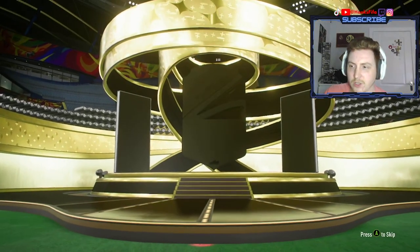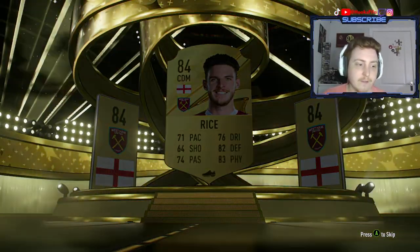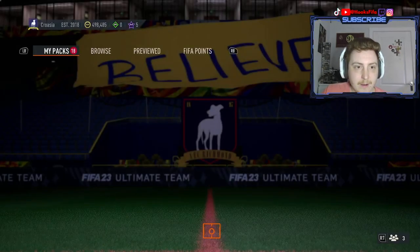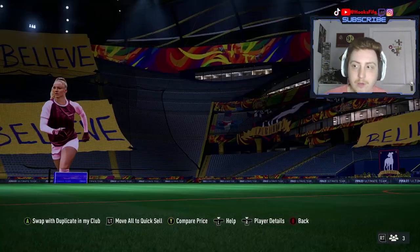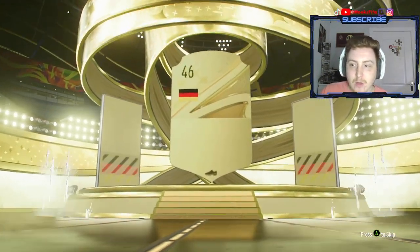Next pack - board in this one, England CDM going to be Declan Rice, 84. Some good fodder as well - no dupes, making some good progress. My bad if Zinchenko is a common, I really thought he was a gold rare but who knows. No board in the next one either, and a dupe Coutinho as well. Zinchenko is indeed a gold common - I really forgot about that to be fair.